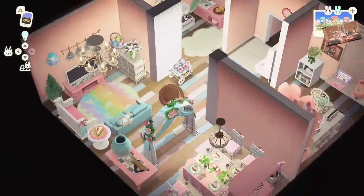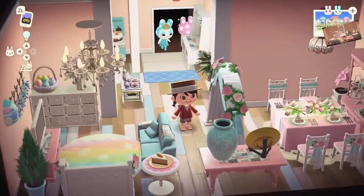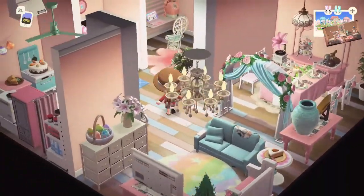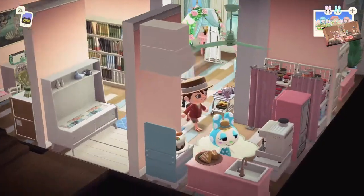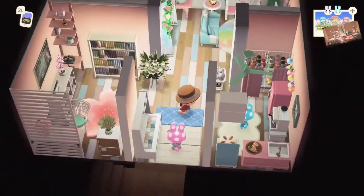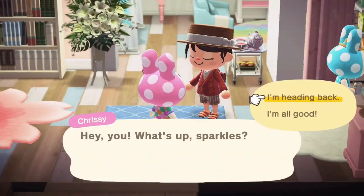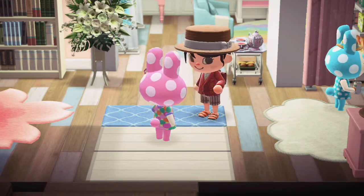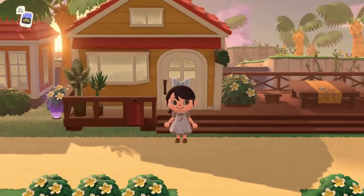Let me know in the comments which part of this build is your favorite — the upstairs or the downstairs? Two-story builds take quite a bit of extra time, so if you're looking to do something like this — whether with these two cuties or with any other villagers you amiibo in or find on the beach — it's definitely going to take a chunk of time. But I think it's really fun and it gives us a chance to bring together a lot of designs we wouldn't normally do on the island.